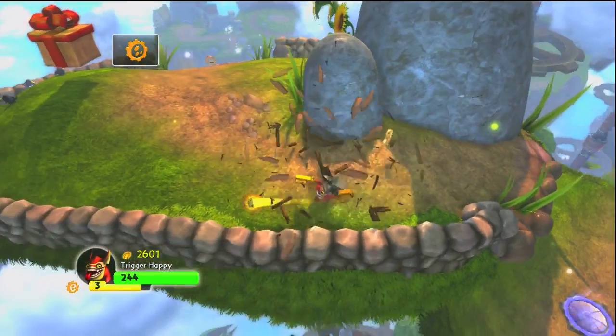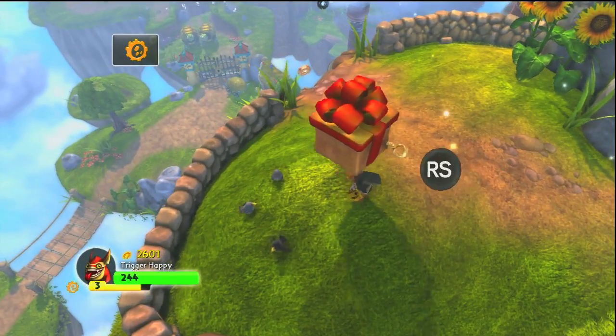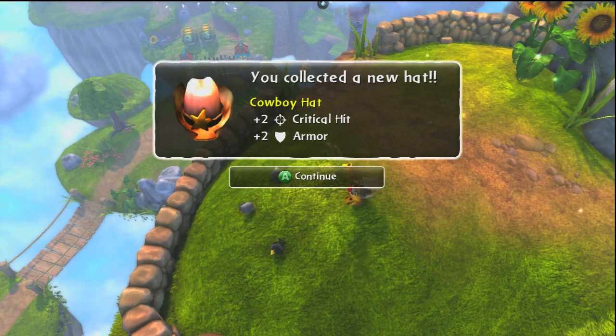Then I'm gonna go over here and jump down and pop that gun and shoot these things on the ground. And then look at that — what's in the magic box? Somebody got a cowboy hat! Plus two critical hit and plus two armor.